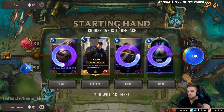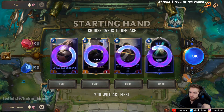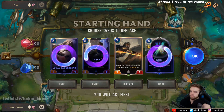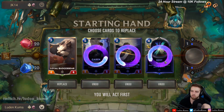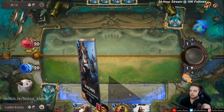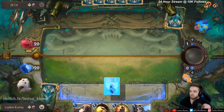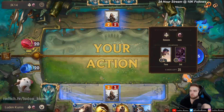The cards that you want to keep in your opening hand depend on what deck you're playing, what deck your opponent is playing, and what your win condition will be in that game. But generally, if you're just getting started, if a card costs more than five mana, you probably want to throw it away. Now that we've decided our opening hand, the game has officially started. At the beginning of each game, you start with one mana.